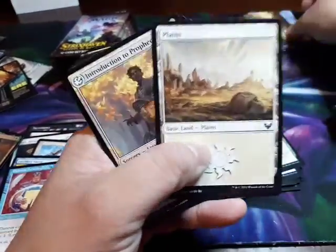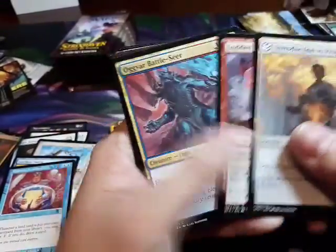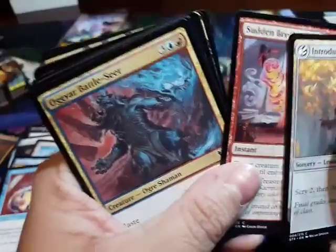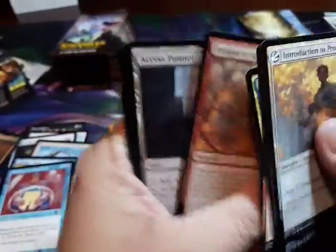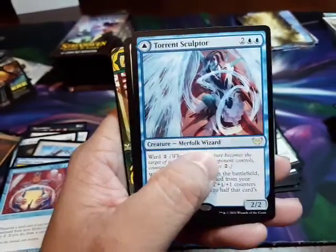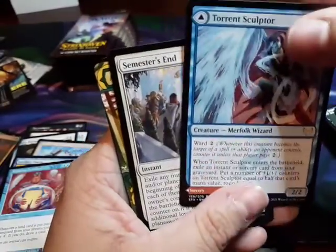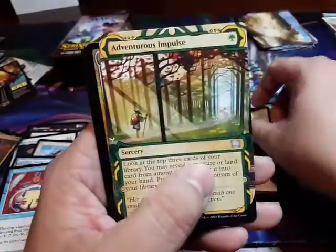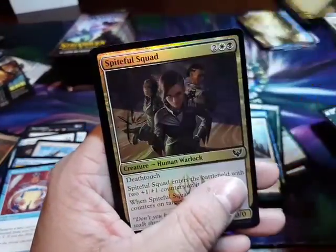This is what I originally wanted to do. Oh, this — yeah, cool. It looks kind of like a Sol Ring. Adventurous Impulse — some kind of symbol. What am I thinking, listen.